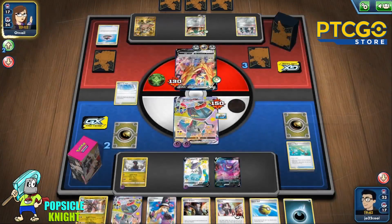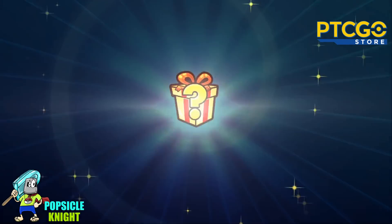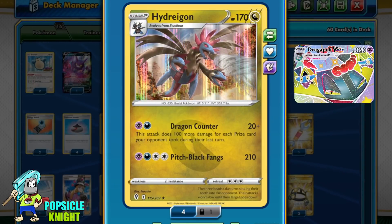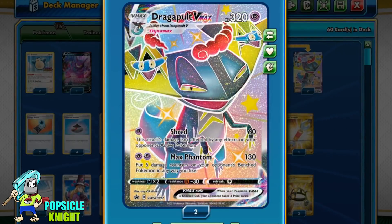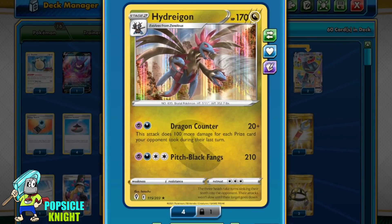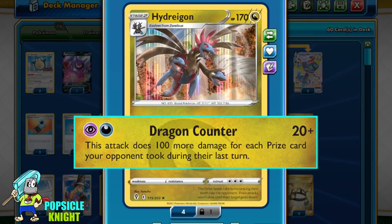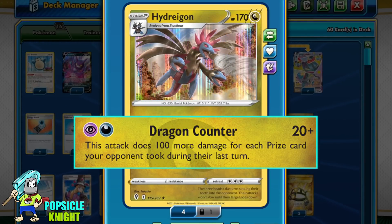Hydragon actually did a lot of huge damage against their Zacians early on in the game, surprisingly. Good game! Hydragon is like an avenger — after its friend Dragapult VMAX gets knocked out, it can almost always just one-hit KO the Pokémon who knocked out its friend. Dragapult VMAX synergizes well with Hydragon because its spread attack works perfectly to soften up bulkier opponents as well as take multiple prizes in the early game, and Hydragon will just relax on the bench waiting for the right opportunity to counter attack on behalf of its knocked-out friend.